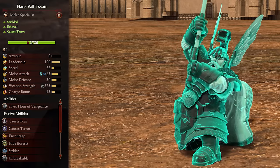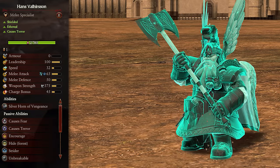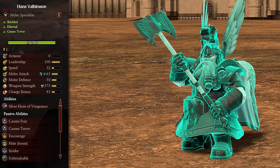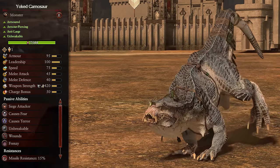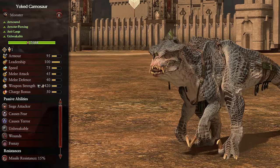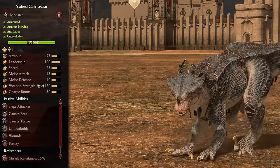Loric also has a couple of units he can unlock via his artifacts. Hans Valhearsson is pretty similar to the two ancestral Thane heroes, with some slightly different stats, but you can still use him pretty much the same and he'll do just fine. And the Yolked Kynosaur, which is basically an unbreakable feral Kynosaur without the rampage from the Lizardmen. In the Dwarf roster it's a bit of a weird addition, but does give you something fast to send around enemy lines to take out their ranged, or a large monster to bolt to the front lines. It's a powerhouse and a rolling monster unit, so it's good fun and unique.